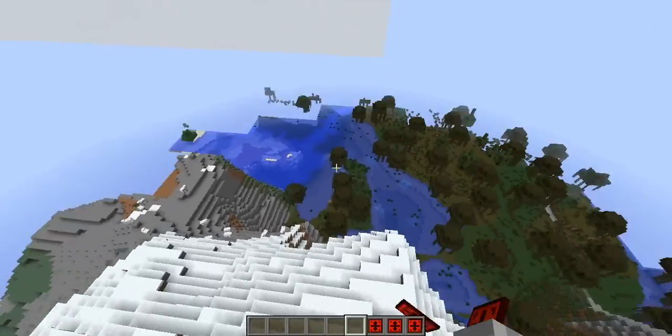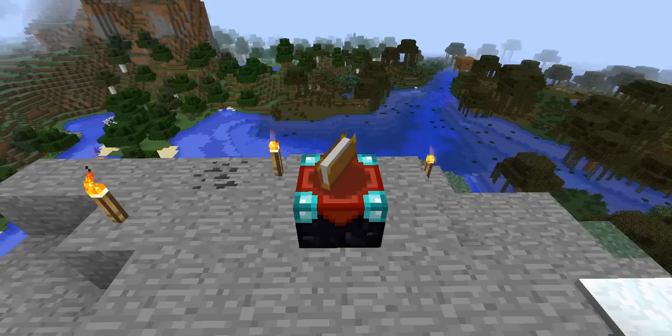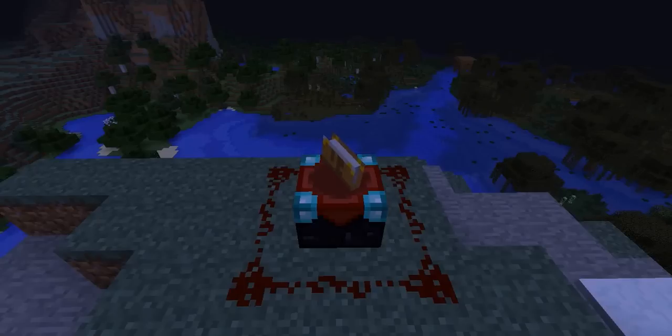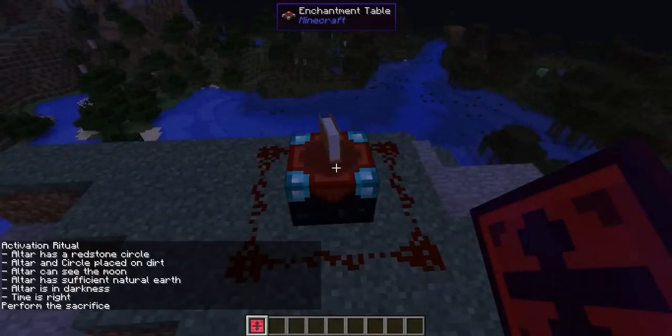When you get it, it doesn't do anything. To activate it, have an enchantment table on dirt or grass, surrounded with redstone at midnight in darkness, and shift right-click it on the enchantment table.